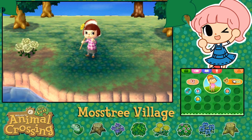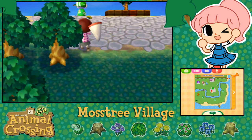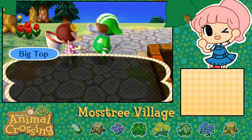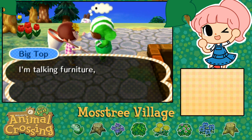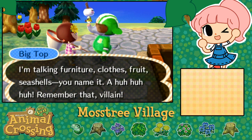To get my house built, I have to have a down payment of 10,000 bells. So we're kind of wandering around the town right now, introducing myself to the villagers. There goes Big Top — we talked with him a little bit earlier. Let's chat, Big Top! Yep, I can sell all kinds of stuff — seashells, you name it. Thank you, Big Top!